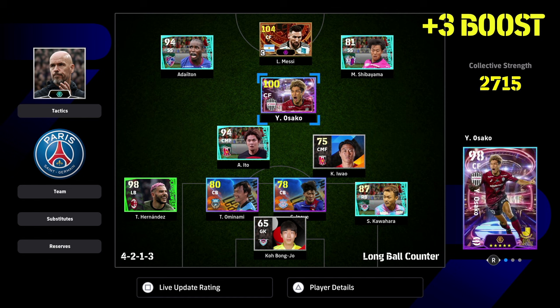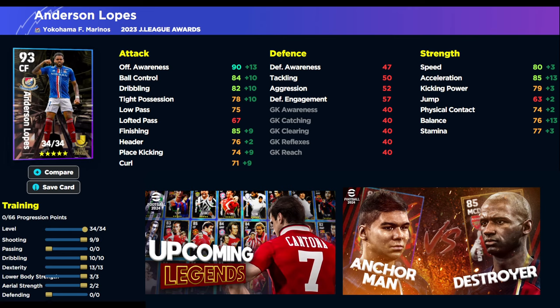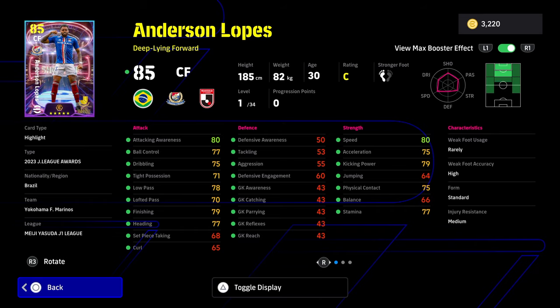I reckon if they made the squads require 18 players instead of 20, that would make a big difference because with your starting 11 you could then have five players from any league and six players made up of the J-League ones. So eventually as more players are released that would help, but that is the big problem with these cards in my opinion — you do have to fully commit to a J-League squad.